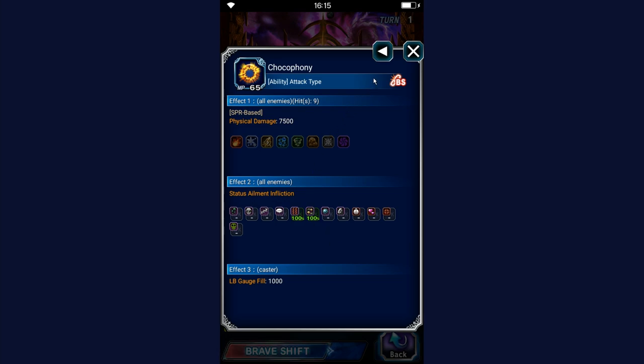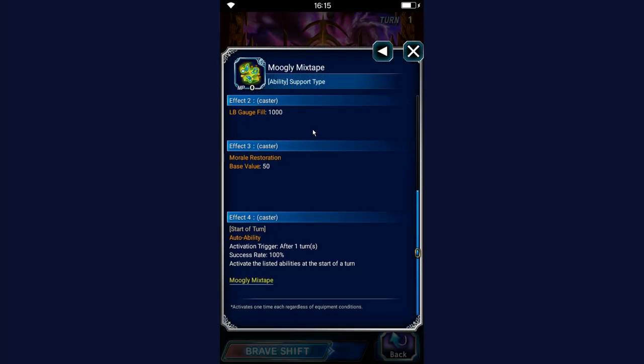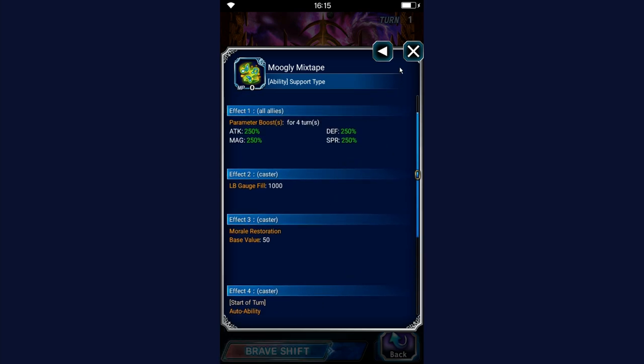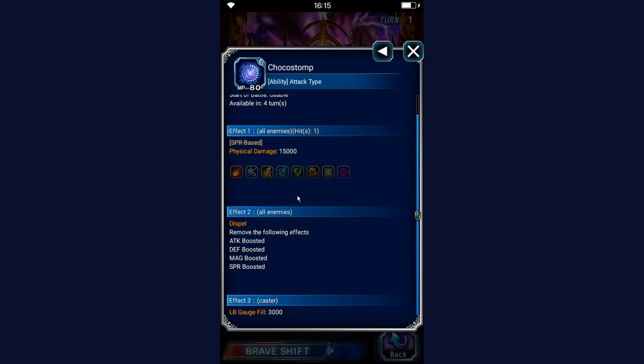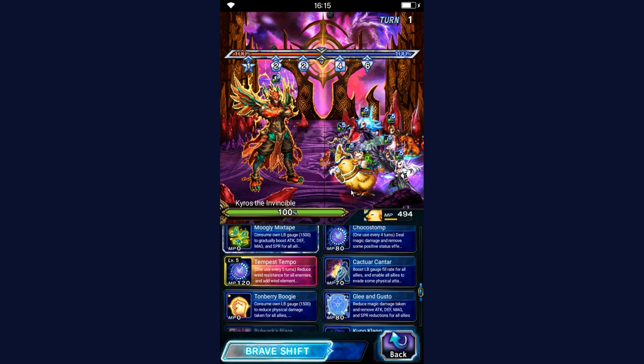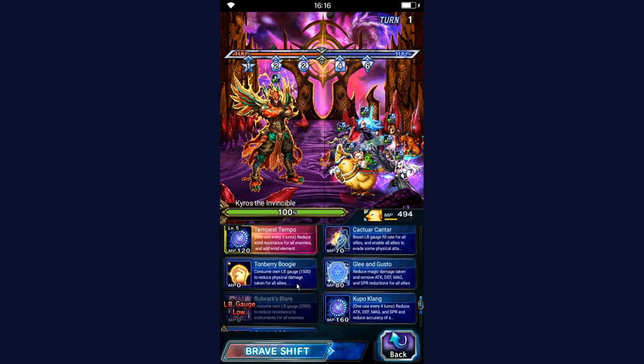Chocophony is a 75x all-enemies attack — not ideal inherently, but fine here due to the HP lock. Mowgli Mixtape is another morale-based ability with several things, though none are particularly notable. Choco Stomp removes all stat breaks, deals 150x damage, and fills the LB gauge — they need this in their Brave Shift especially, since the Brave Shift works similarly to Ling's with all killers costing LB gauge instead of MP.